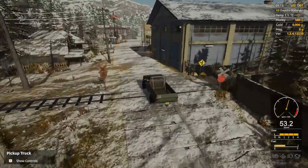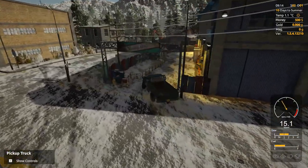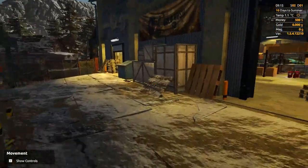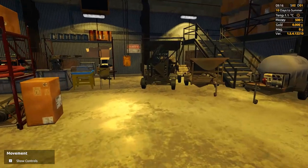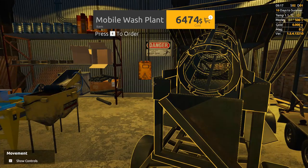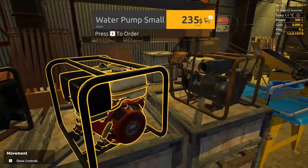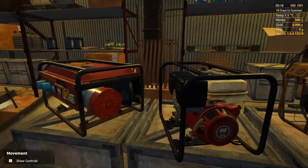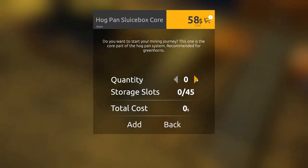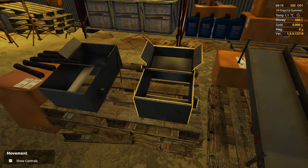Something else I've noticed - there seem to be fluctuating prices on parts and equipment. For instance, the mobile wash plant - I've seen this go between five thousand and sixty-seven hundred dollars. It's really hard to say what the price of everything is. We're not going to be using that right away; we need to get down to the basics first.